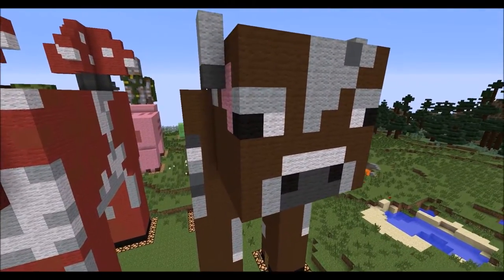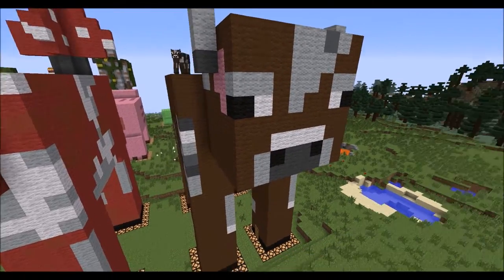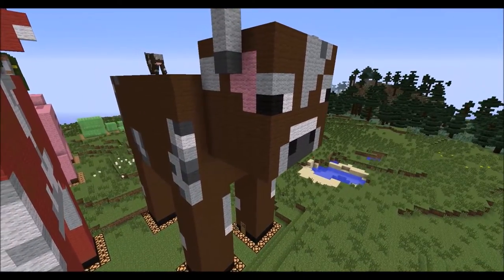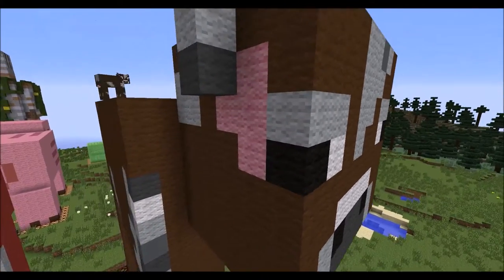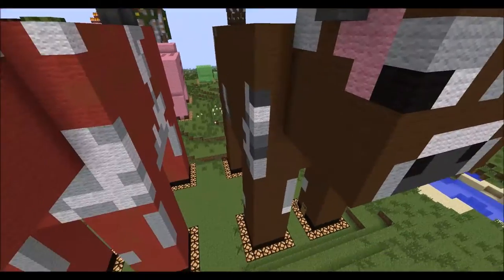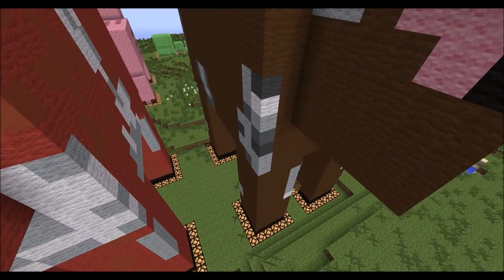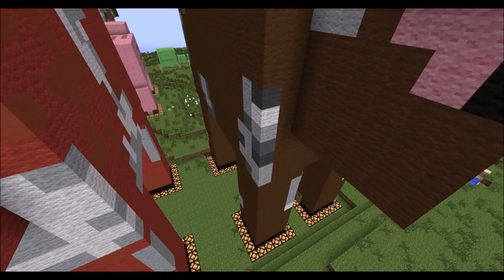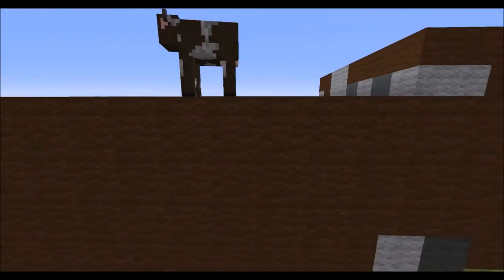He's built mainly out of brown wool with just some grey and dark grey accents, and black and white for the eyes and things, and pink for the ears. I also used some cyan stained clay down here — for some reason the cyan stained clay is grey as opposed to a bluey colour, so I thought it looked quite good.